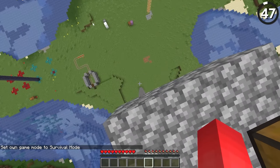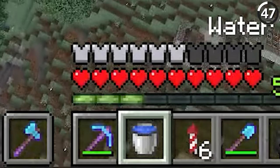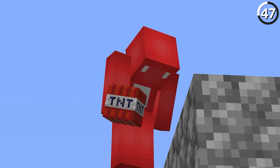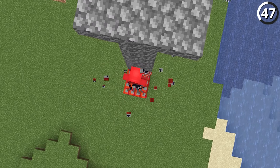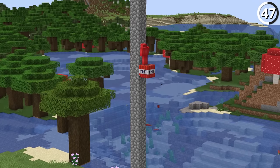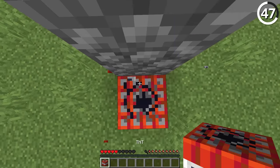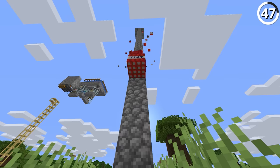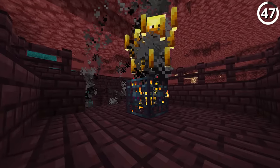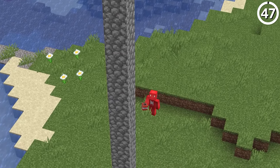If you're trying to get down from a mountain without a water bucket on hand, there might be another avenue for you to choose. If for some reason you're lacking a bucket but brought along TNT, that's enough to do the trick for a safe landing. Since they're instantly broken with a fist, you can break one and then place the other from your inventory without ever skipping a beat, which I'll admit is fun to pull off as a party trick. But all it takes is one wrong move or a blaze's fireball in the Nether to turn this whole thing belly up. So just stick to water and hay bales.